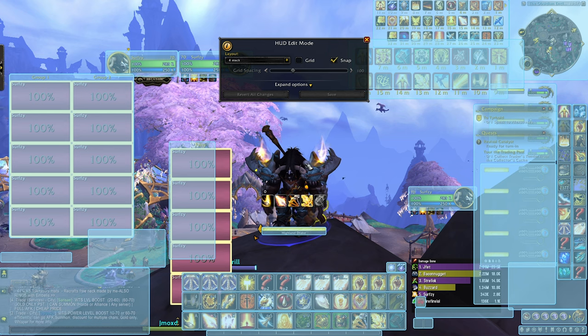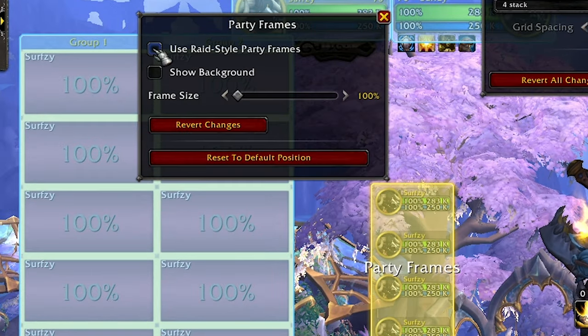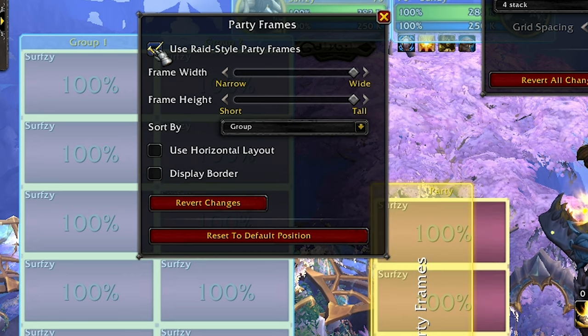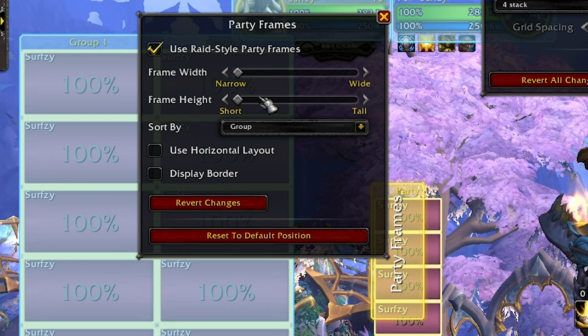The first thing is going to be changing our party frames. Go to Escape, Edit Mode, and then select your party frames. Make sure you've selected Use Raid Style Party Frames. This will make it so you can see debuffs and buffs on your party frames in Arena. Additionally, I suggest dragging the width and height to their maximum size to give the most room possible for important information to be displayed.